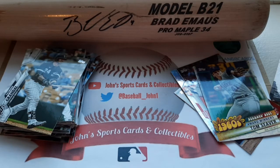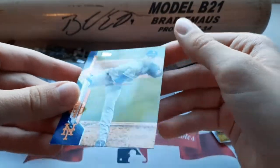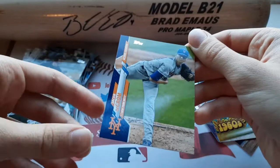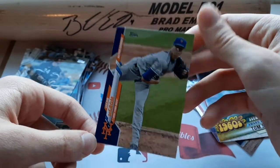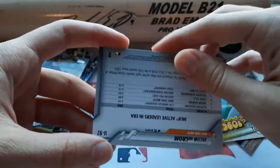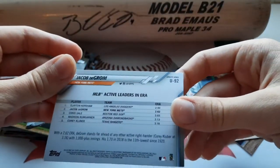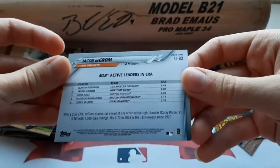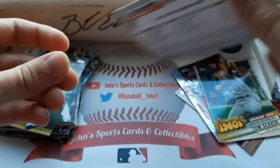Pack now — the front has a Jacob DeGrom Blue Parallel. This one's got some corner damage. The corner's pretty bad here too, a little unfortunate about the top cards. This is a nice blue though — Active Leaders, second in ERA at 2.62, right behind Chris Sale at 2.44.